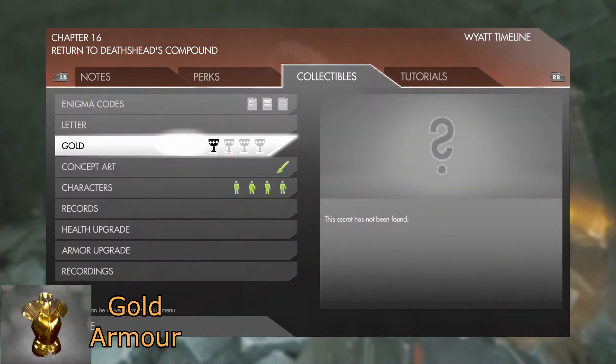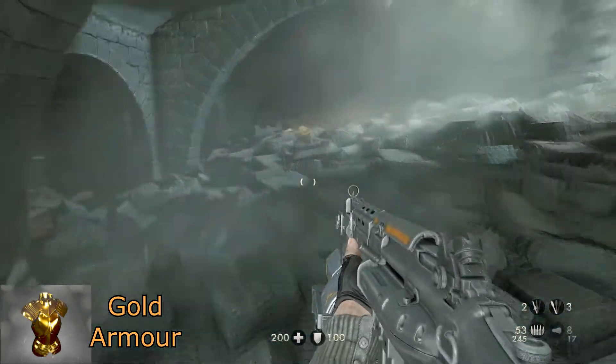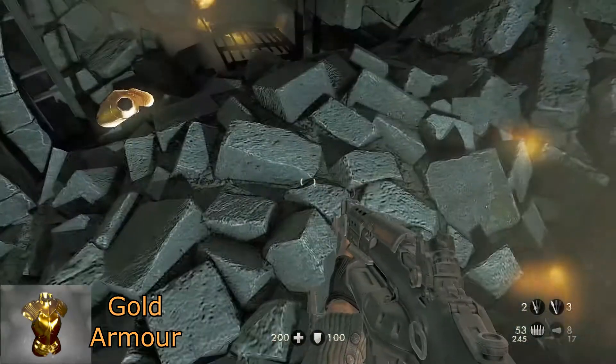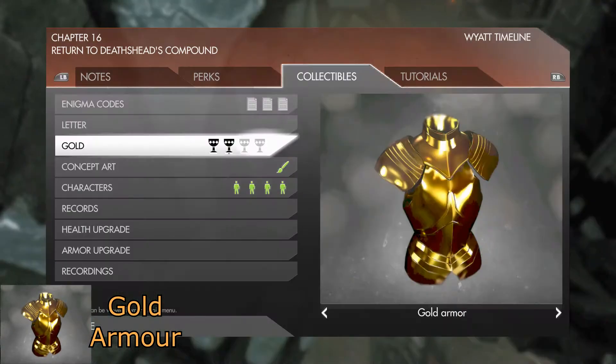For your next gold item, once you have entered the castle and you're walking up this rubble pile, just before you go all the way up turn to your left and in the final little cell here will be some gold armor.